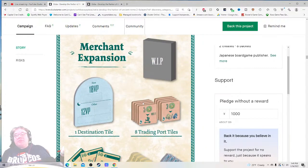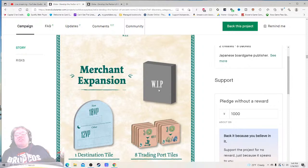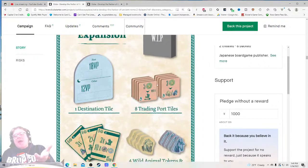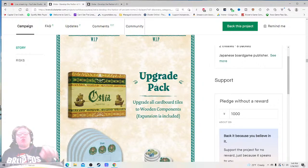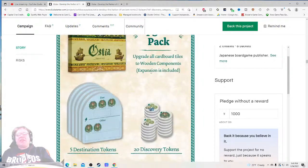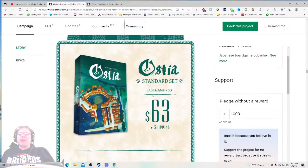Why do I need this? How long is it? Honestly, what size is the box? Is this going to fit into the main box? Eight tiles, one destination — I still don't know. The upgrade pack upgrades all cardboard tiles to wooden components, and the expansion is included. So this is going to be what you want — this is the whale right here. Highlights — 63 plus shipping. I think that's a really solid price, though I still don't know the size of this box.